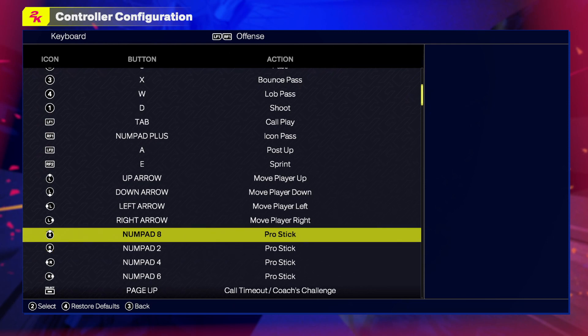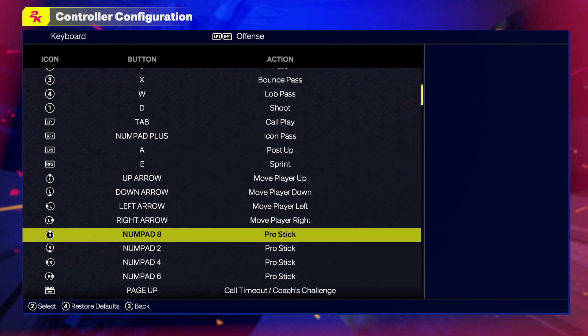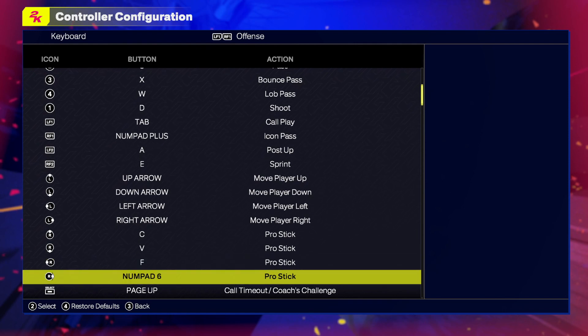Right stick up and right stick down. For the right stick up I will choose C, and for the right stick down I will choose V. For the other ones I will choose F and G.